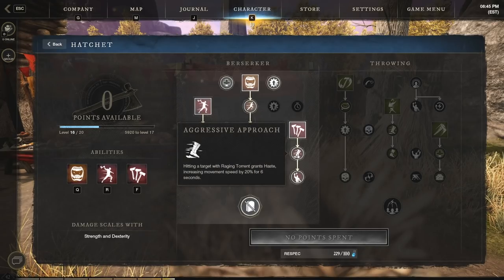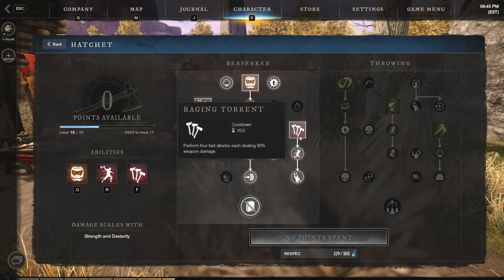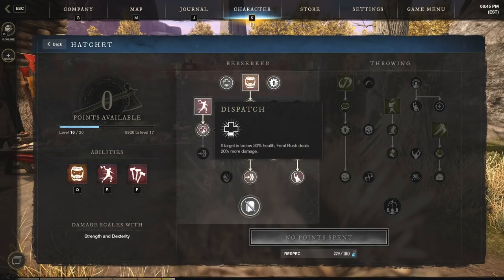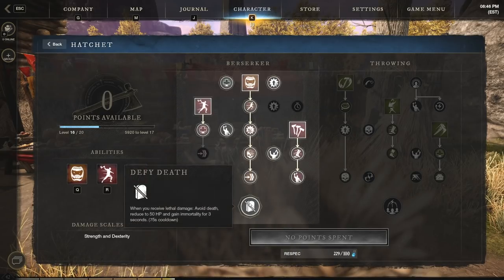Next I would max out raging torrent. 'Aggressive Approach' gives you haste for six seconds, which is nice. But the best upgrade is 'Final Blow' — it gives you the extra damaging fifth attack at 120% weapon damage. Remember we also have that perk on our weapon giving cooldown reduction for each hit of raging torrent. Eventually I'll upgrade feral rush all the way. I have the 'Dispatch' upgrade right now for bonus damage when the target is below 30% health. Eventually 'Crippling Strikes' for the root could help separate multiple targets. As soon as you can get it, unlock 'Defy Death' — when you're about to die, instead of dying you reduce down to 50 HP and gain immortality for three seconds, giving you just long enough to get out of range, use a potion, switch to your life staff, whatever you need to do to survive.